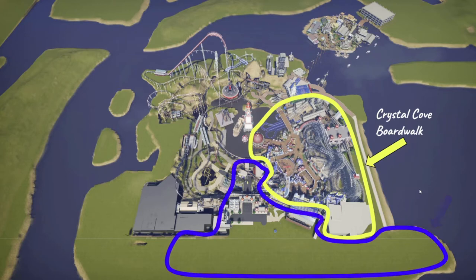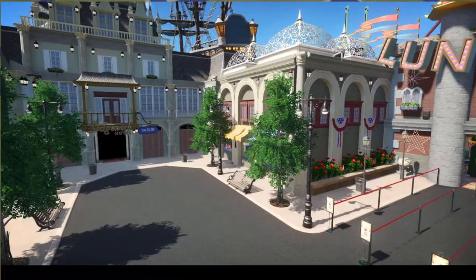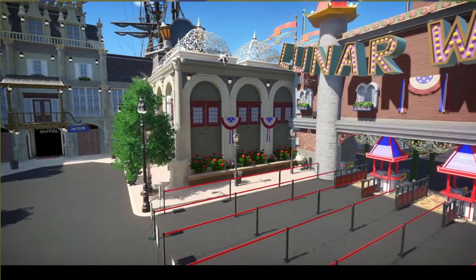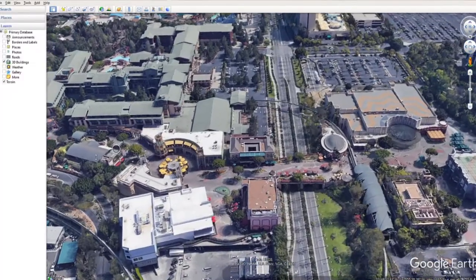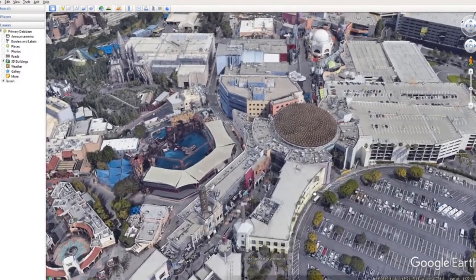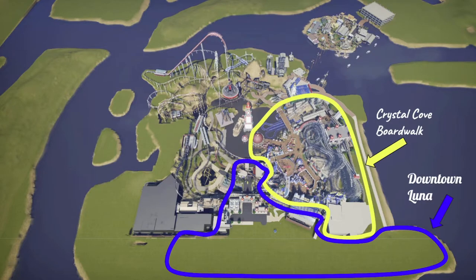The next part is Downtown Luna. Downtown Luna is basically your entryway to the park — a big area with restaurants and shopping, kind of like a Downtown Disney or a CityWalk that you've seen at Universal and Disney parks. You don't have to pay to actually go there, but it's a good alternative for people who don't have the money to pay for a park ticket.